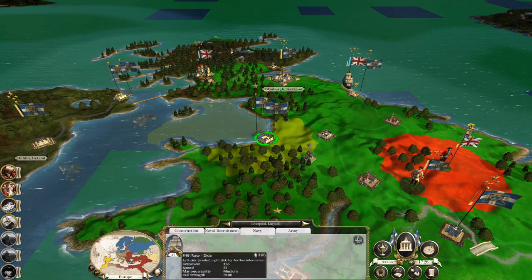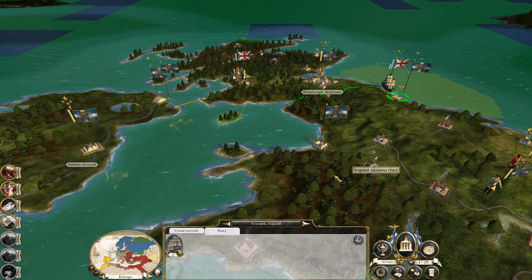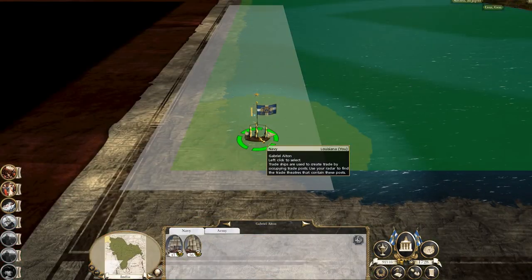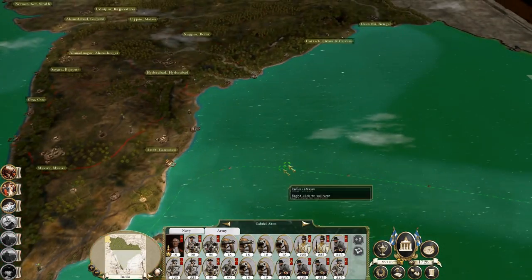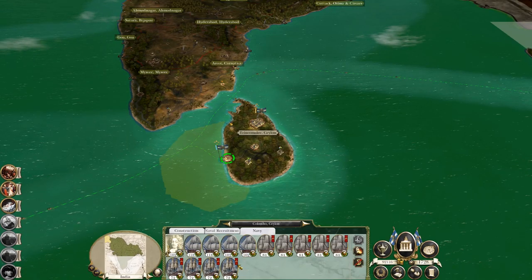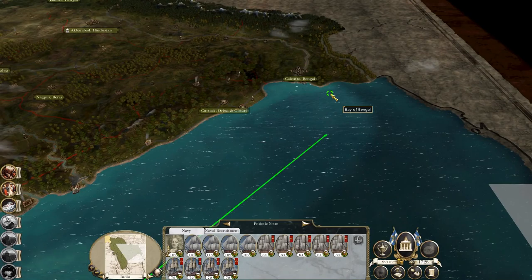This navy — the fifth rate — amalgamate into Belfast. You guys also become a trade port. Fleet arrives. Let's send this heavyweight fleet up to Bengal just to see what we're dealing with.